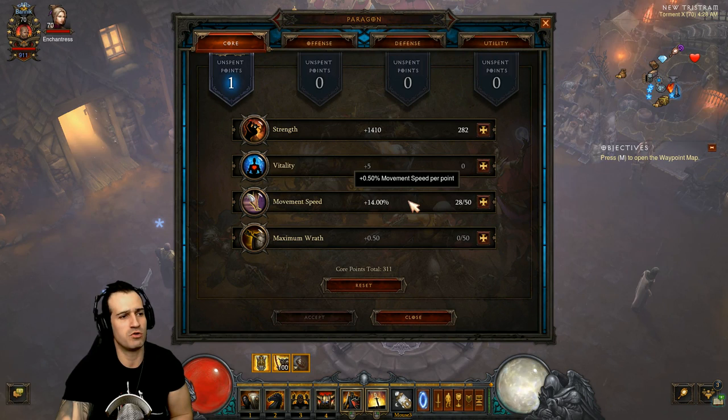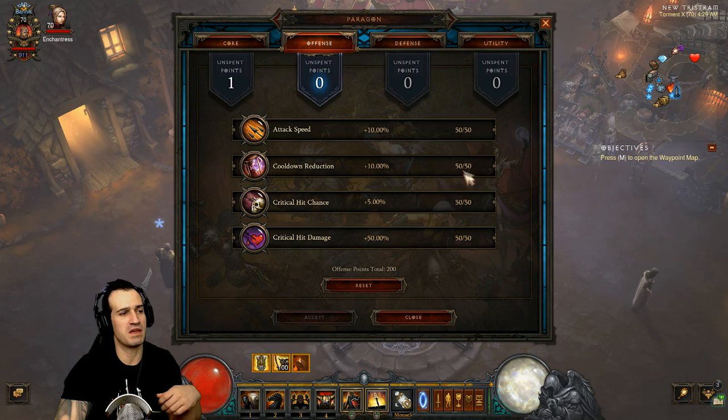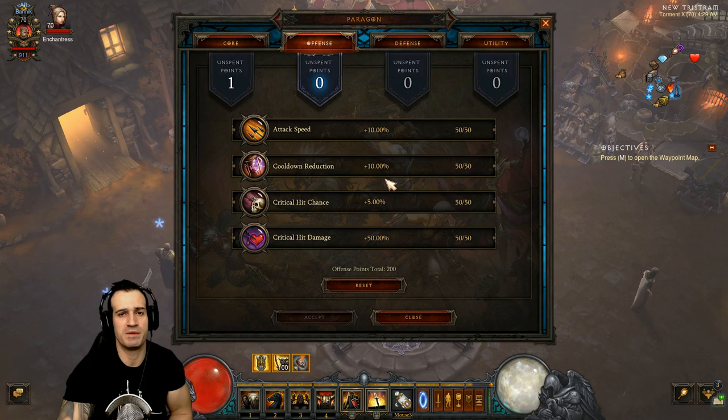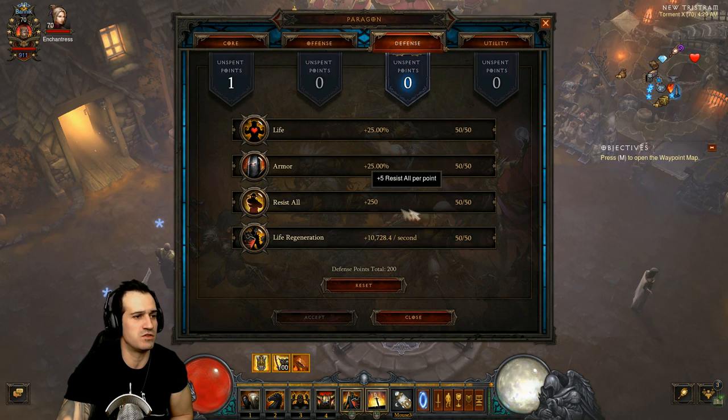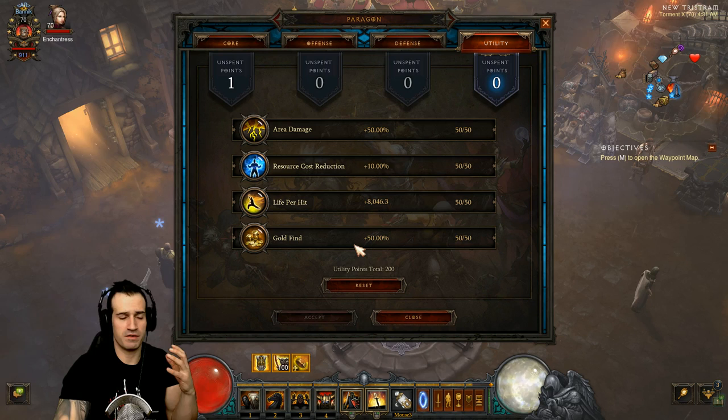For Paragon points: make sure movement speed is capped at 25 percent through gear and paragon. Everything else goes into strength. For offense, since critical hits don't apply here, put everything into cooldown reduction, then attack speed, then crit damage, then crit chance - though those last two are mostly ineffective for this build. For defense: resist all, armor, life, then life regen. For utility: area damage, life per hit, resource cost reduction, gold find - in that order.